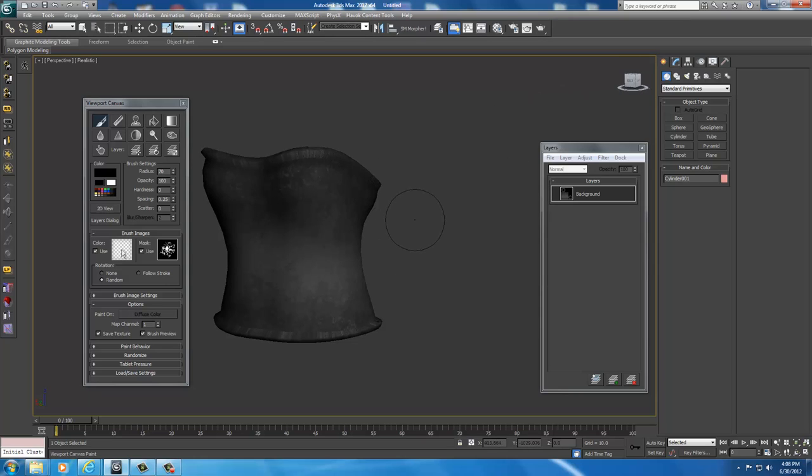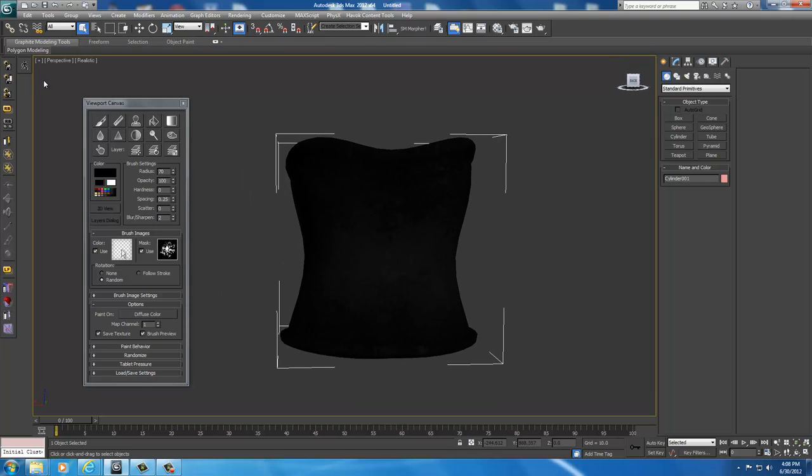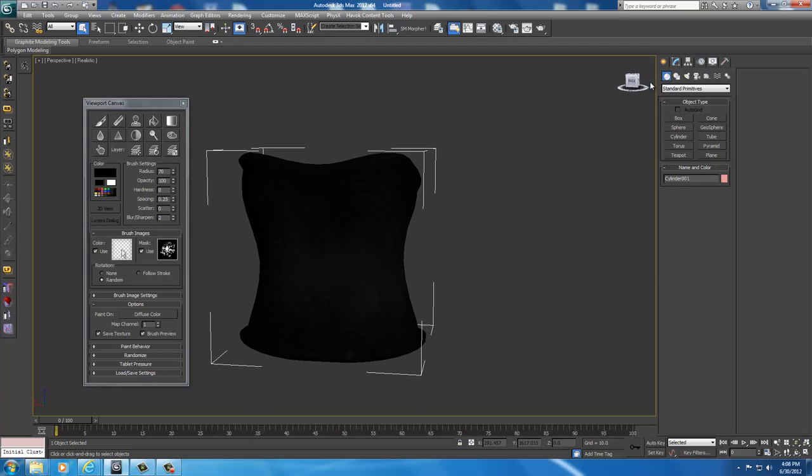Once you're done editing all your textures, just right-click on the screen. If all your images have been flattened, it'll go ahead and save it to the texture file you've named. If not, a pop-up menu will appear and you would just click 'Flatten Layers,' then select 'Save Image File.'